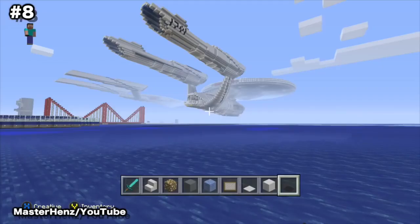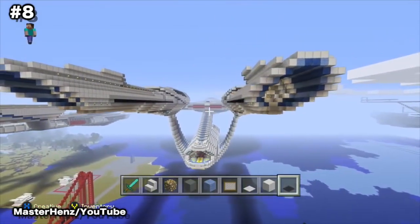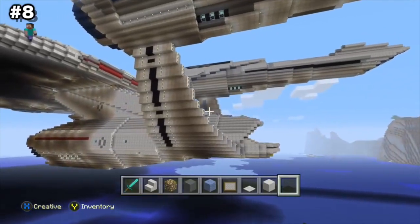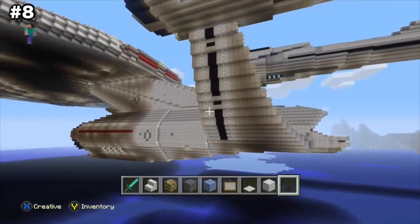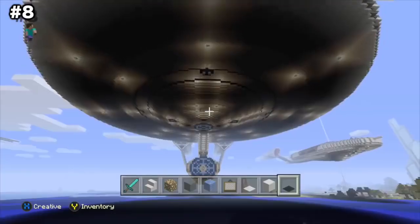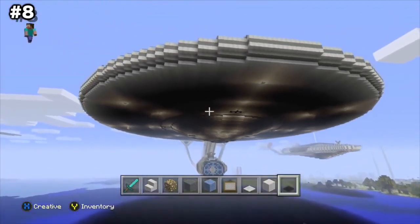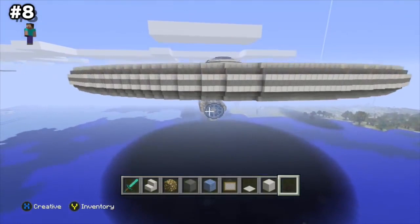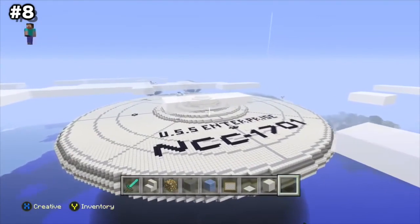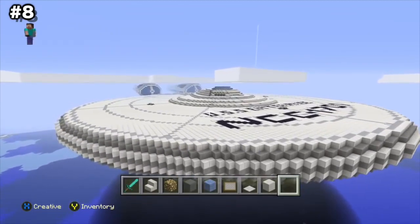Number 8: Starship Enterprise. Set your phasers to amazement for this amazing recreation of the Starship Enterprise from Star Trek, based on the version from the film Star Trek Into Darkness. Created by PokeDude809, this recreation of the Enterprise has a length of 473 meters, a width of 229 meters, and a height of 109 meters, with a whopping 21 decks on board. The interior isn't quite finished yet, but the creator plans a newer version with more decks. For now, this amazing build is ready to boldly go where no minecrafter has gone before.